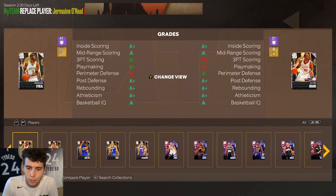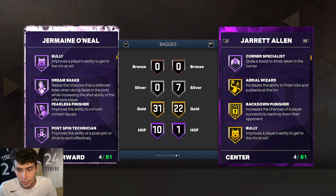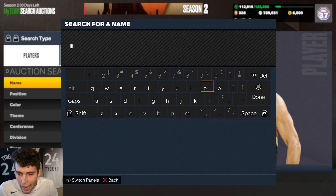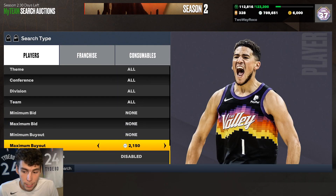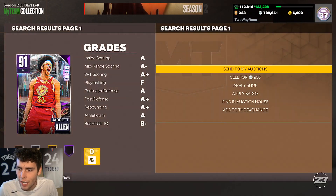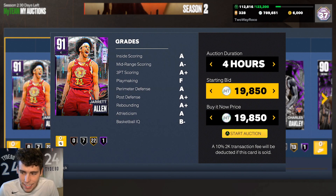Jared Allen can compete at any level. Is he better than Kevin Garnett? No. Better than Jermaine O'Neal? Probably not — but compare the cards. Jermaine can handle the ball, but on the defensive end it's decently close. Jermaine has more total badges, but that comes with being a higher rarity. So I'll probably keep Jared Allen on my no-money-spent account. If you can get him for around 25,000 MT, you're getting a really solid option in NBA 2K23 MyTeam.